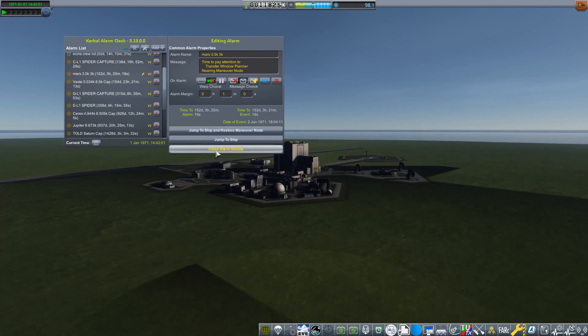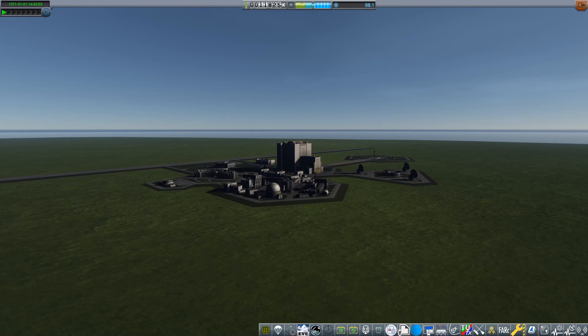That was the end of 1970. And 1971 — we've got a very exciting mission coming up. We are going to be going to Mars with our first manned crew to Mars, and I am very excited. I've done it in a sandbox and I know it works. Hopefully nothing goes wrong, and if nothing does, it will be the first time I've sent a crew to Mars in Real Solar System with Realism Overhaul and Kerbalism — all the things that make it really difficult. I am very much looking forward to doing that.